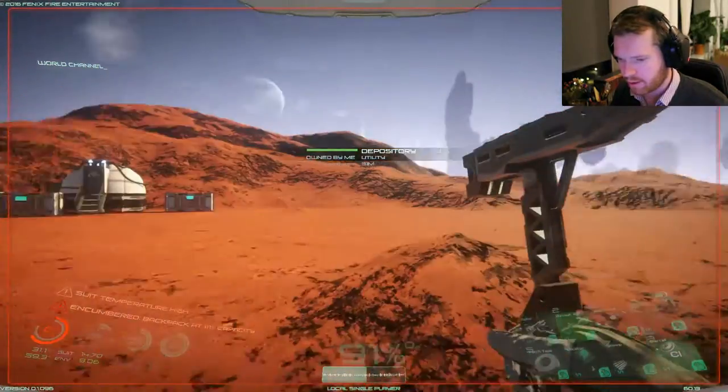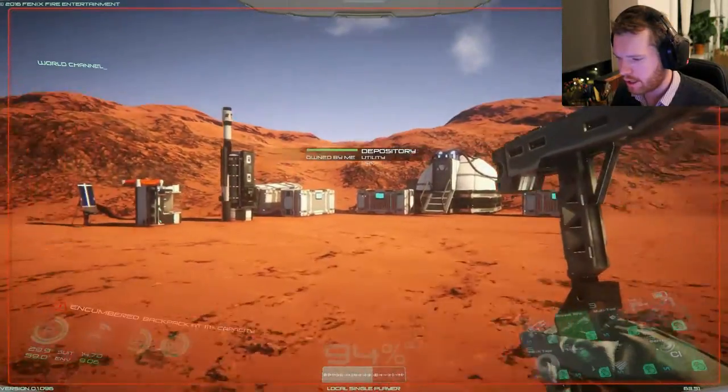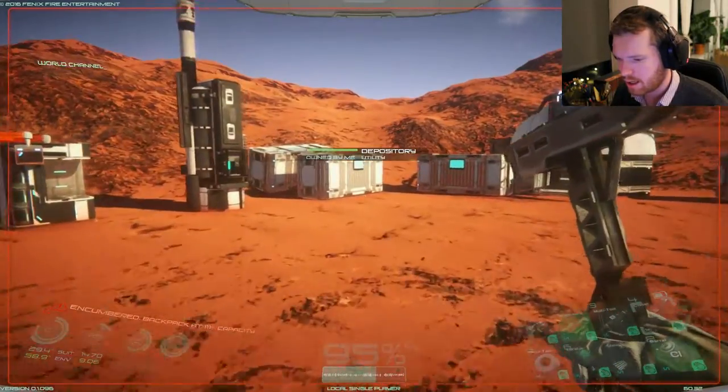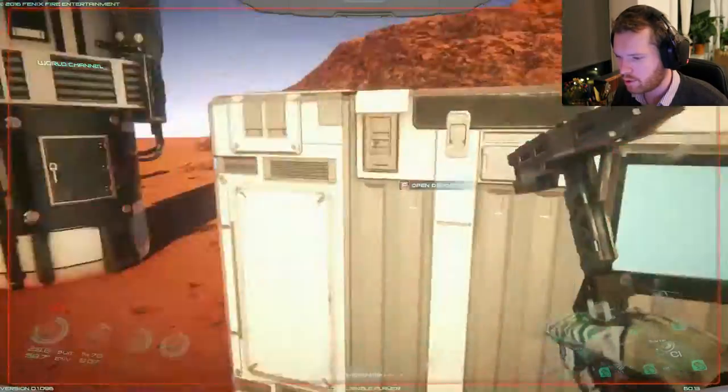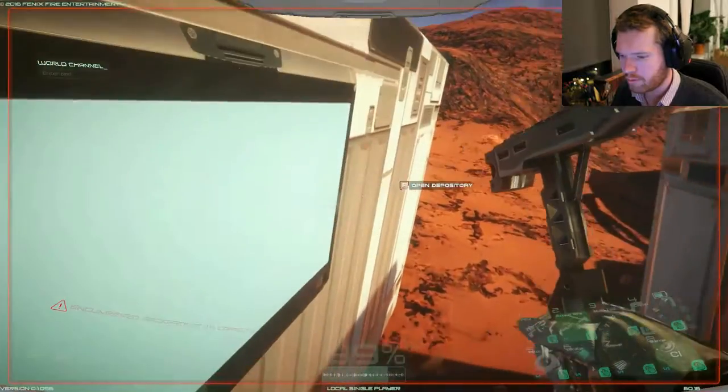Let's just get back with the gas, and we'll have to head out to the other mining site and get the gas from that. Then we should be able to craft some of the rubber we're going to need for the biodome.